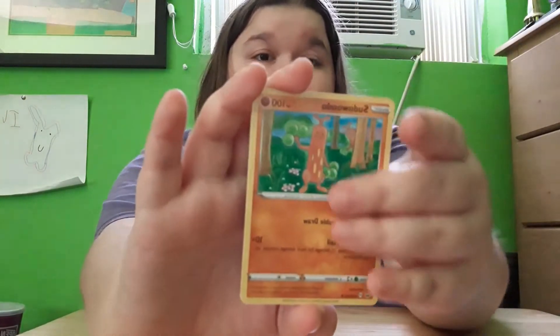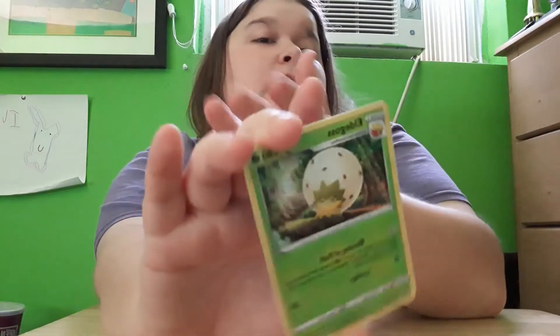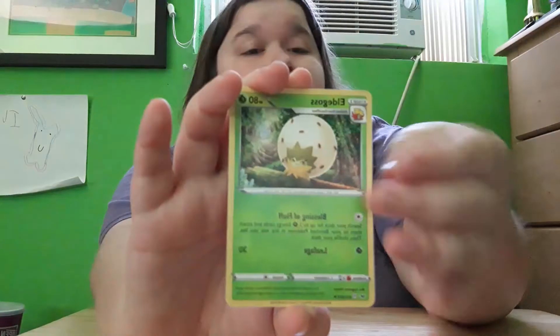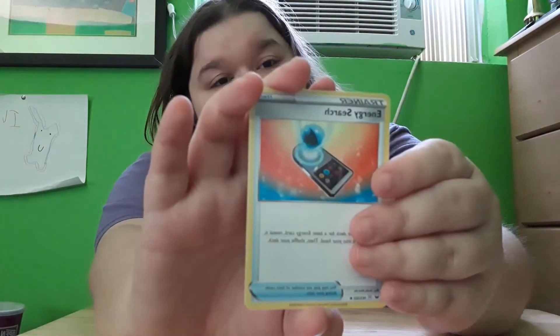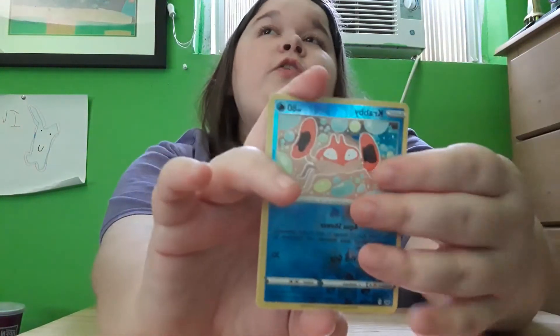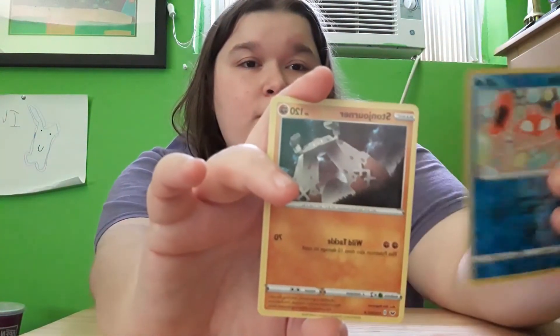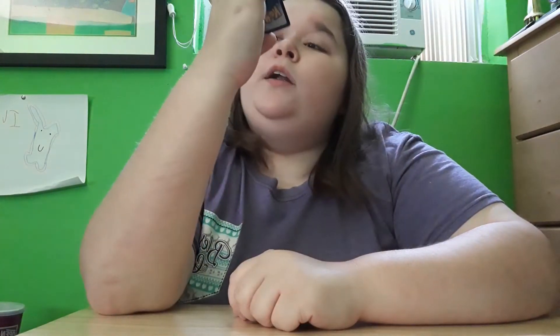A Sudowoodle, an Eldegoss — we have a Gossifleur right over there, so Eldegoss. We get Energy Search. We get a Reverse Holo Crabby. And we get a Stunjourner, Non-Holo.